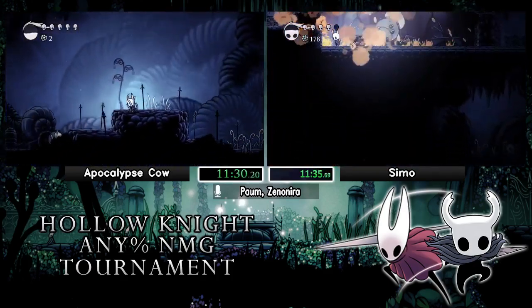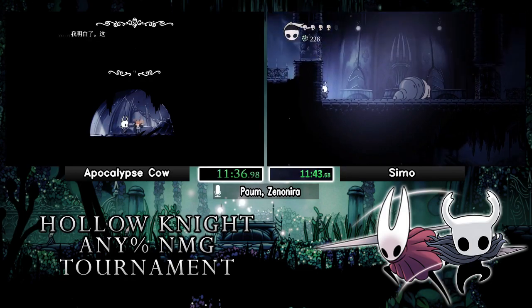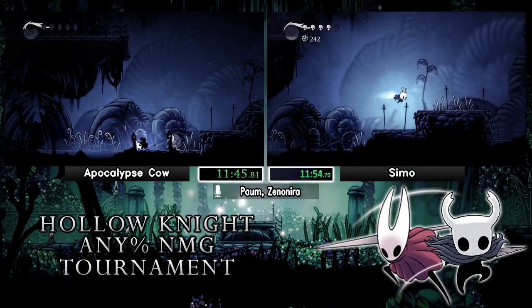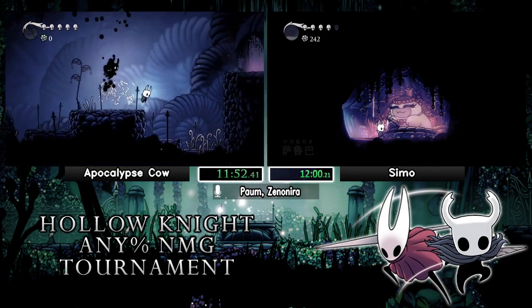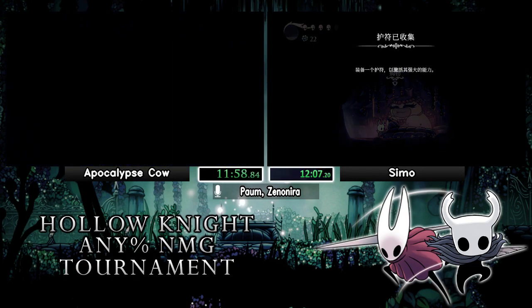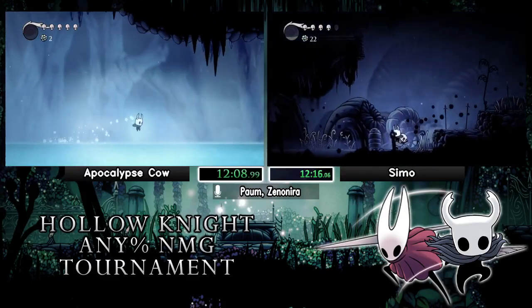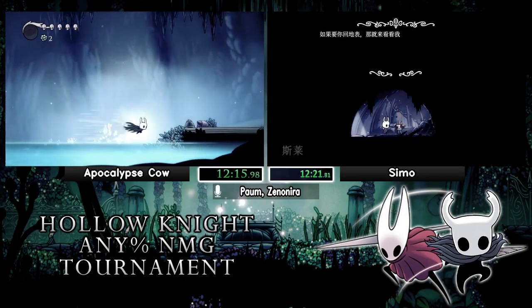Semo is having some awkward movement here — looking down at the ground for some reason. He just barely missed getting one of the Gruzzes, which is unfortunate, otherwise that was really good. I think Semo is definitely out of practice here — in a game this precise when it comes to movement, it is what it is. Nice shade skip from Apocalypse Cow — he killed himself and got his shade to spawn off to the side near Blue Lake. I hope he saved Sly — that seemed very fast, and chat would be rioting if he didn't.